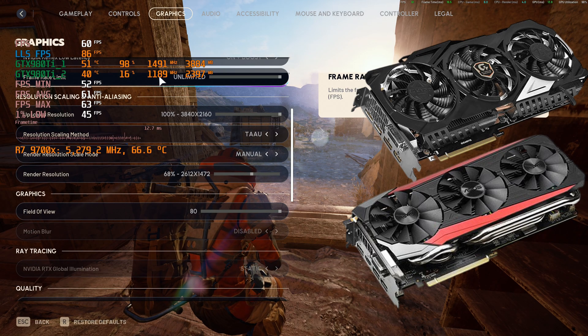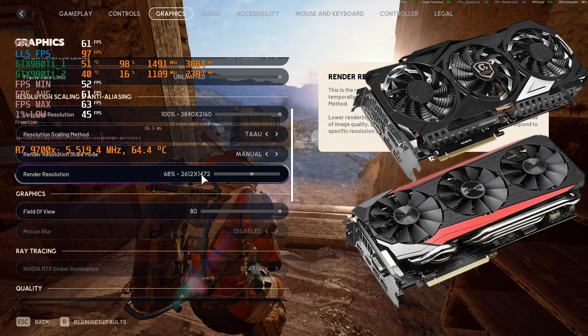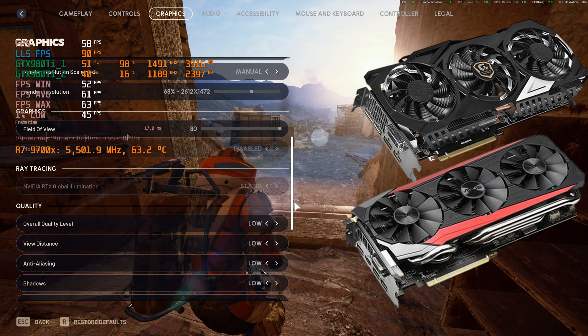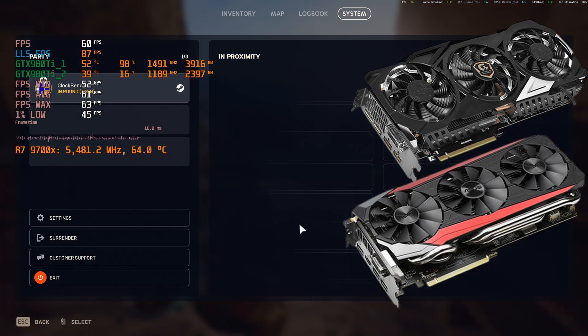In order to achieve this 60 FPS with the GDX 980 Ti, our scaling method is TAAU manual and we're at 68%. So our internal resolution is 2612x1472, and of course, being a GDX 980 Ti, everything is running on low.